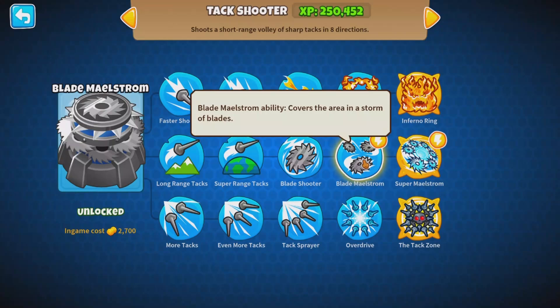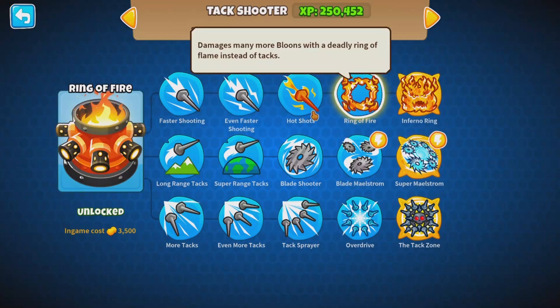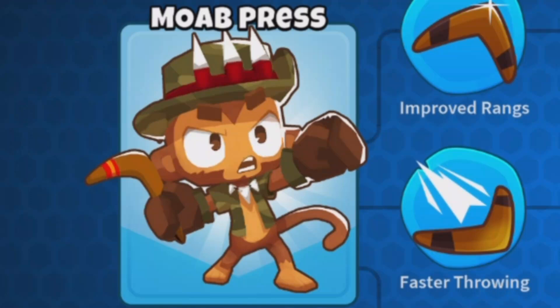Blade Maelstrom shoots blades everywhere. Super Maelstrom is the same thing, except better. Ring of Fire shoots flames at Bloons. Inferno Ring is basically the same thing, more powerful. The same thing applies to basically everything else.